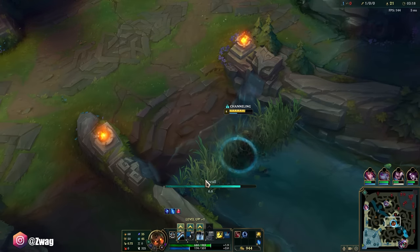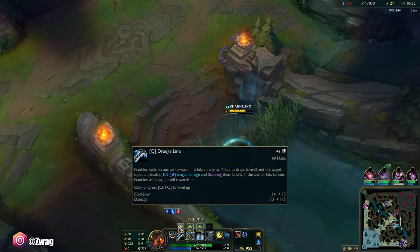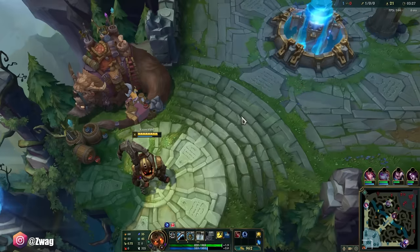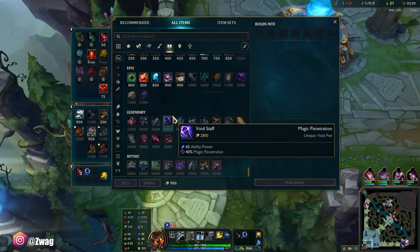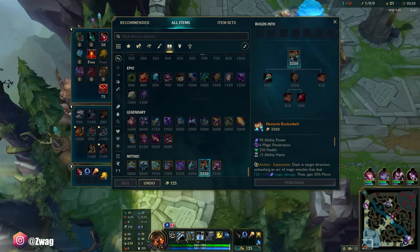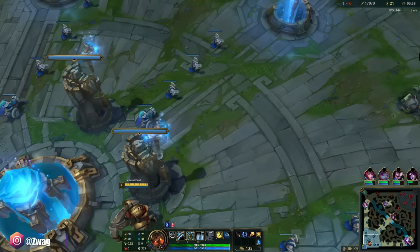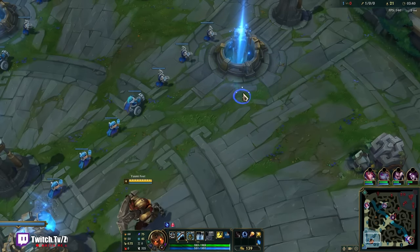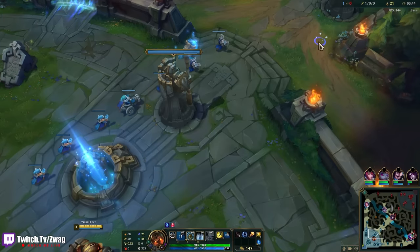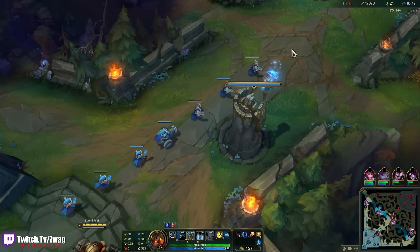You can actually max a bunch of different abilities on Nautilus. I wouldn't recommend Q for mid lane — that's what they do support. I would either get the shield or the E; I would prefer the E though. We're gonna do Rocket Belt as our mythic — I want the magic pen. While you're running the lane, you can throw your hook at the inhib and sometimes it'll latch on.